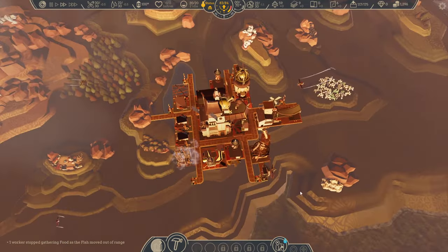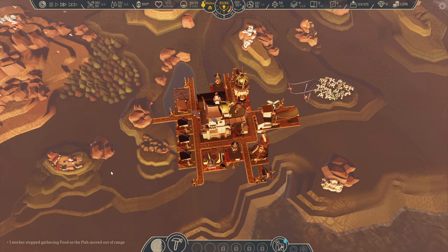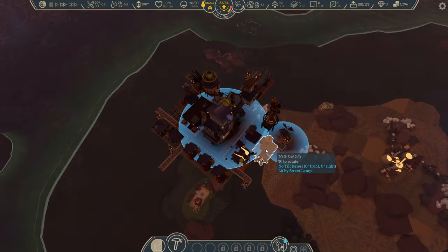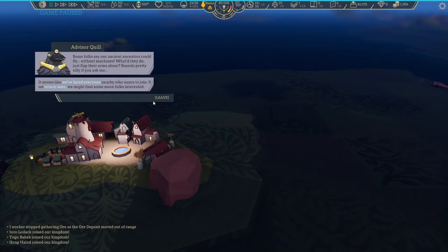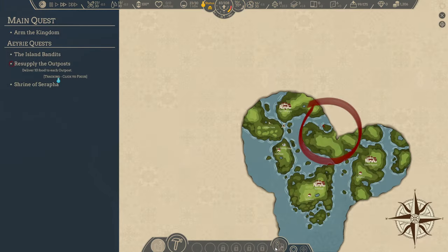Built some more houses. Another technology we need to get, alongside the hemp weaver, is clinics — because once we get past around 30 people, they're going to start getting sick. Also from pirate attacks, people can get injured. We are collecting quite a few people here. I know people built rather large airborne kingdoms in Airborne Kingdom, so I'm aware we can expand quite a bit more than what we've got right now. There is room for expansion.